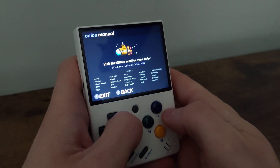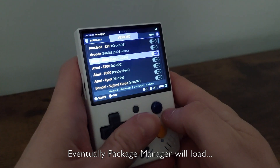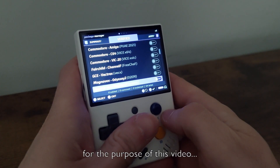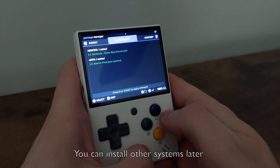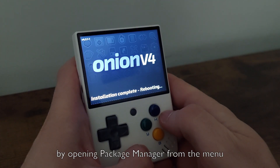I also like MyMinUI — feel free to look it up. Eventually Package Manager will load. Here is where you pick which game systems the Miyoo Mini will emulate. For the purpose of this video I'm just going to install Game Boy, but you can install other systems later. Open the Package Manager from the Apps menu once Onion is installed.